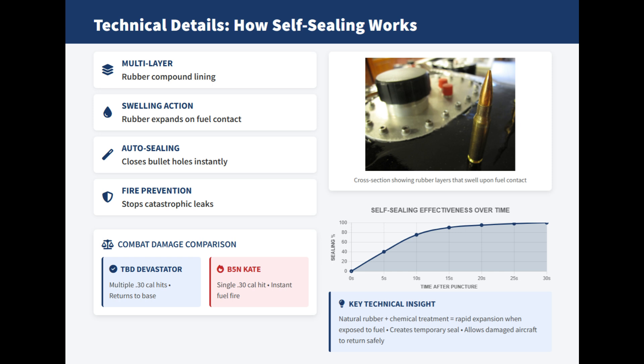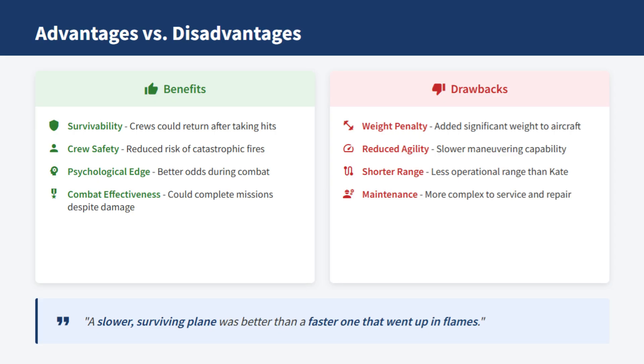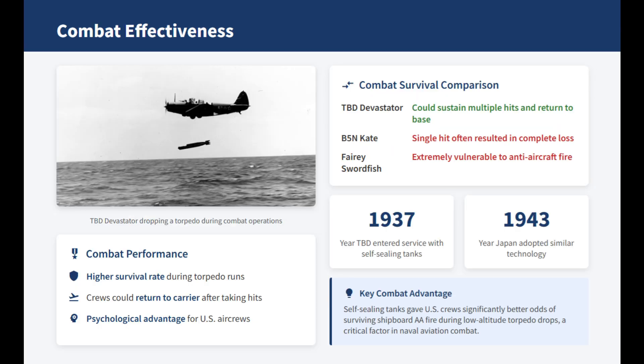A single .30-caliber round could potentially disable a Kate by sparking a fire, while a TBD might continue flying with sealed punctures. U.S. engineers accepted the weight penalty, which made the TBD heavier and shortened its range compared to the Kate. Yet they judged a slower, surviving plane preferable to a faster one that burned easily. This philosophy gave crews both a psychological edge and better odds of surviving concentrated anti-aircraft fire during low torpedo runs. The Devastator's adoption of self-sealing tanks set a precedent for all later U.S. Navy aircraft, from the F-4F Wildcat to the TBY Seawolf.